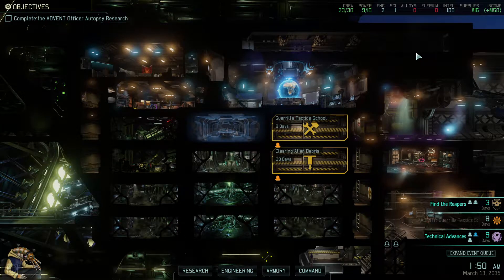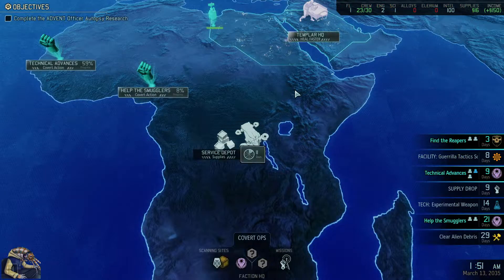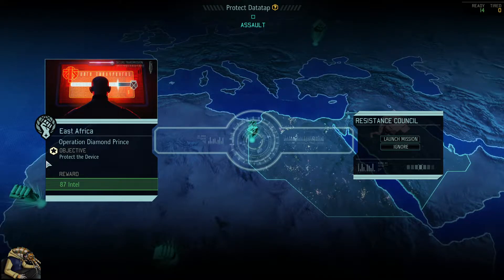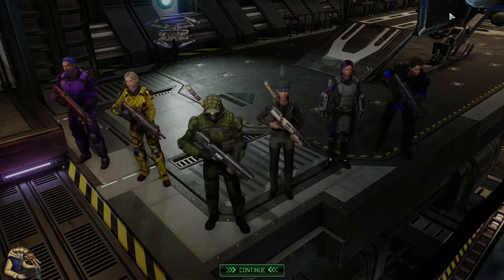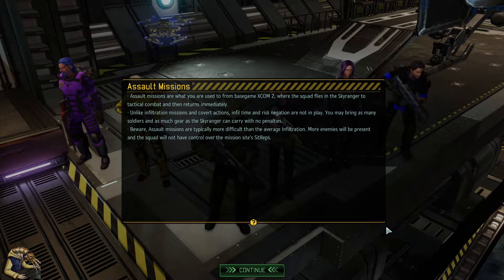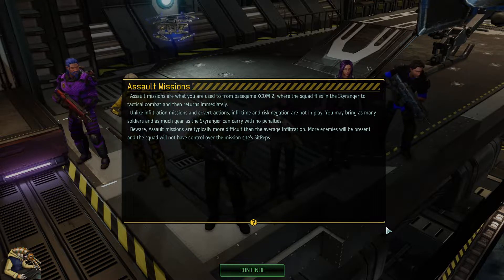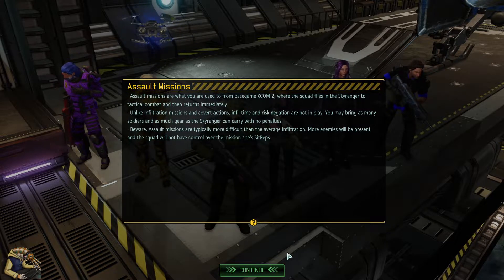Welcome back to XCOM 2 War of the Chosen, a highly modded run with Covert Infiltration. We got our first mission - we're going to do the protect the device mission, which I don't really like. There's 87 intel we can gain here, which won't help us right now but will be amazing when we start contacting zones. Assault missions are where the squad flies in the Skyranger to tactical combat and returns immediately, unlike infiltration missions.